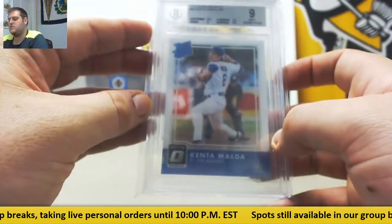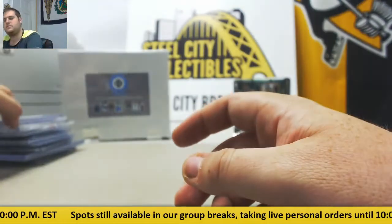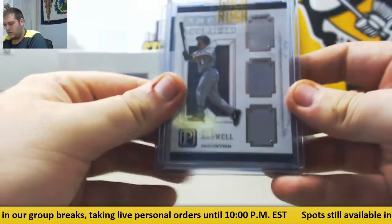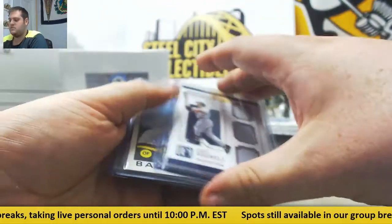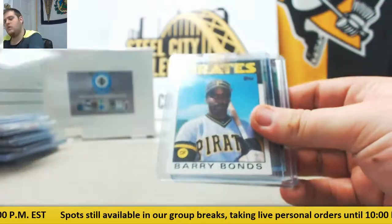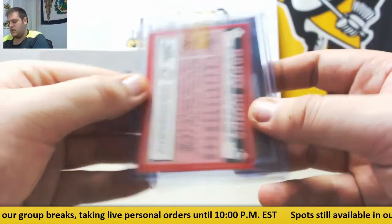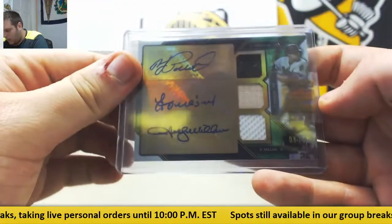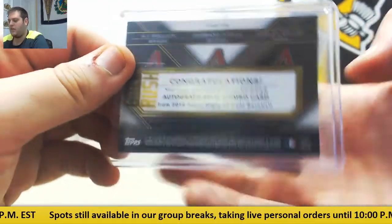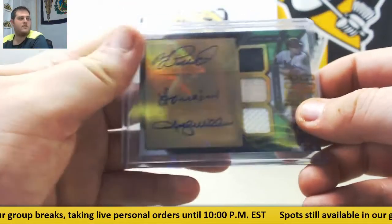And for the Dodgers, 2016 Donruss Optic, 9.5 rated rookie Kenta Maeda. Jeff Bagwell for the Houston Astros, triple jersey card, 98/99. For the Pirates, rookie Barry Bonds right there. And we got a triple here — Pollock, Tomas, and Shelby Miller, 6/18, from 2016 Triple Threads, for the Arizona Diamondbacks. Nice hit.